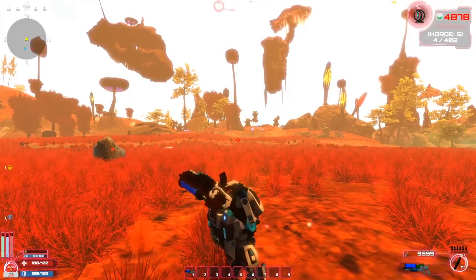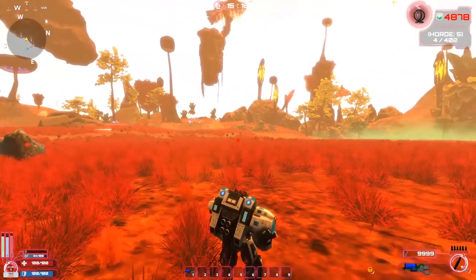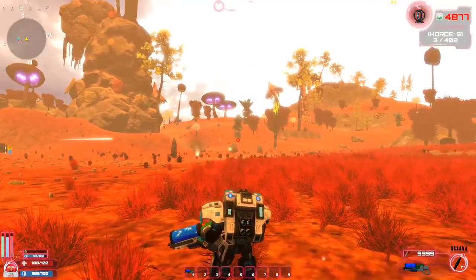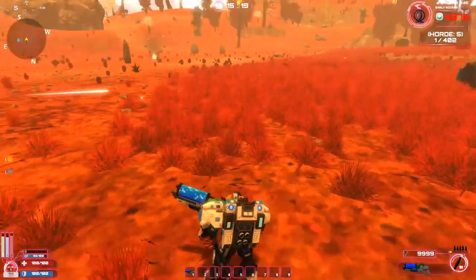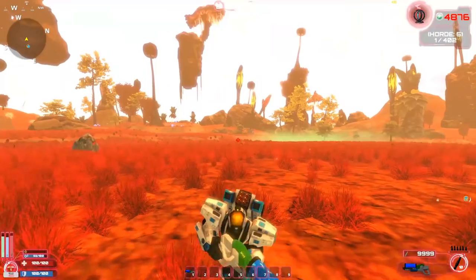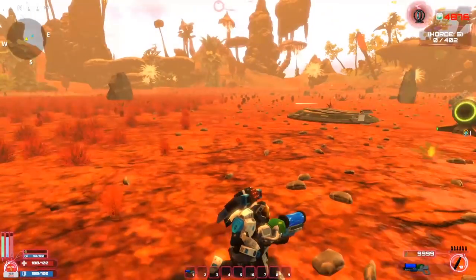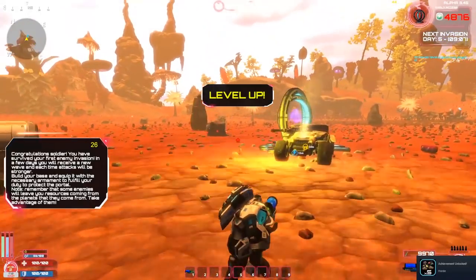I'm left clicking and the gun's not shooting — the missiles are going. Right click for missiles but the main gun won't fire. I should have unlimited ammo — 999 — oh, there it goes, now it's working! Get wrecked! They're all gone, car — you can stop shooting.